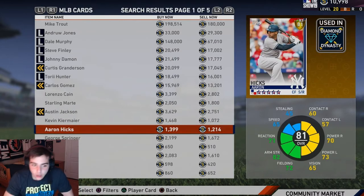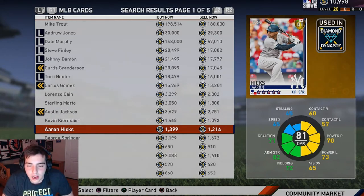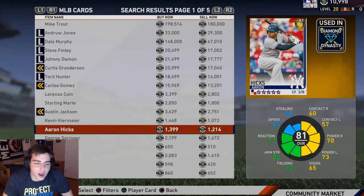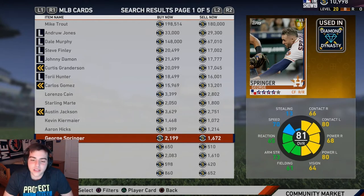Aaron Hicks — why is this guy a gold? He's on and off the field all the time, starts sometimes, benched other times. Not a gold card, he's okay, but I don't see why he's a gold. George Springer though — go get him, I have him, he's a stud.